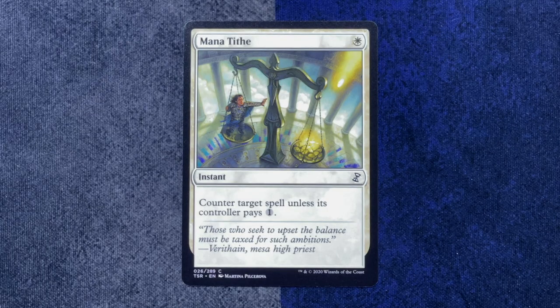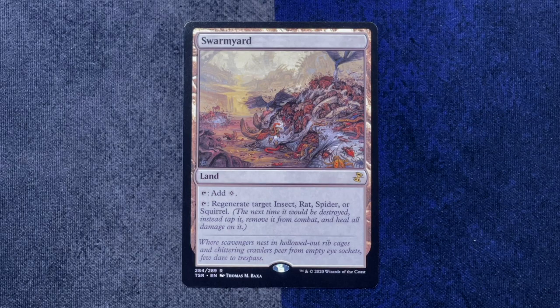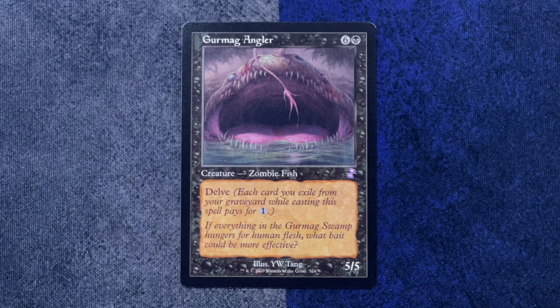Hey, anybody who gets to draft this — be aware Manabarbs is in this set. Check out this metallic sliver token — I've never seen it. That's very Giger. The rare is Swarmyard — that art is disgusting. That's fantastic. And our throwback card, which just looks so at home in this frame, is Gurmag Angler. Gurmagler.